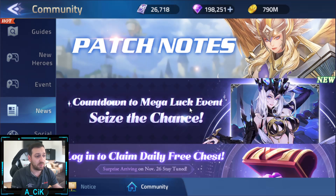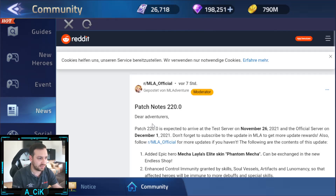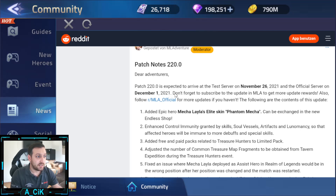We have patch notes - Happy Thanksgiving! I'm really looking forward to this one. I did participate in this event, though it's just one winner so I don't think we're the lucky one. Let's go into the patch notes: Dear Adventurers, Patch 2.20 is expected to arrive on the test server November 26th and the official server December 1st.